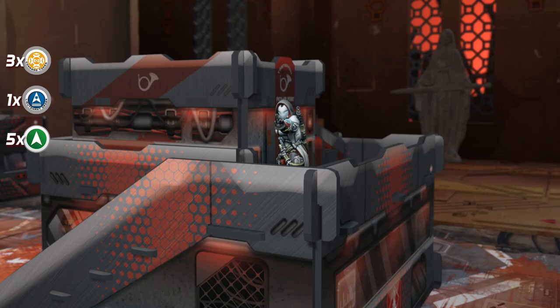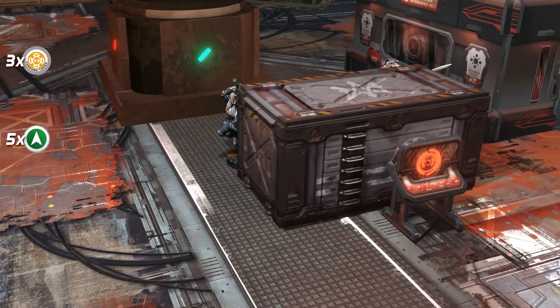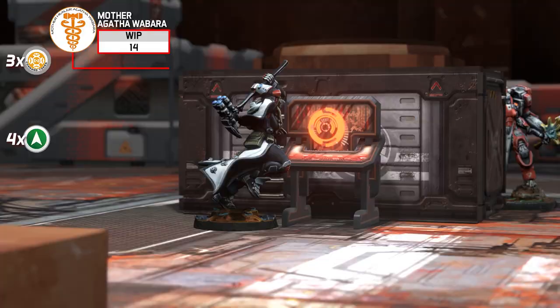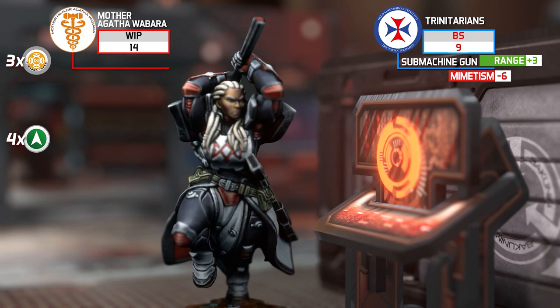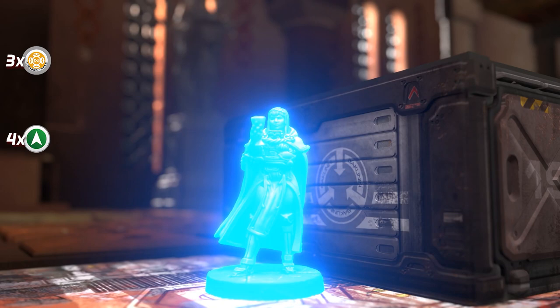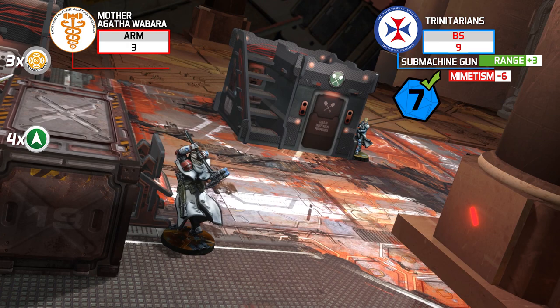Spending her Lieutenant Order, the Reverend Custodier descends from the building and ends at an advanced spot. Mother Agatha then moves and reaches the console. An unexpected ARO is declared — a Trinitarian Tertiary with a submachine gun pops out of thermo-optic camouflage and shoots at the nun. Agatha decides to interact with the console instead of exchanging fire. Dice are rolled — is the Military Order's Grand Master the designated target? Yes, she is! Agatha receives an SMG impact, suffers one wound, but the Dogged skill means she is still standing.